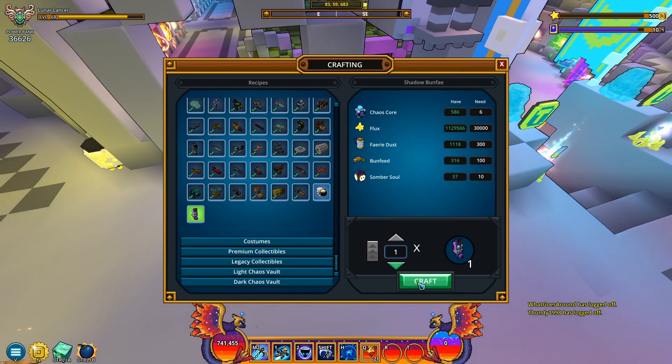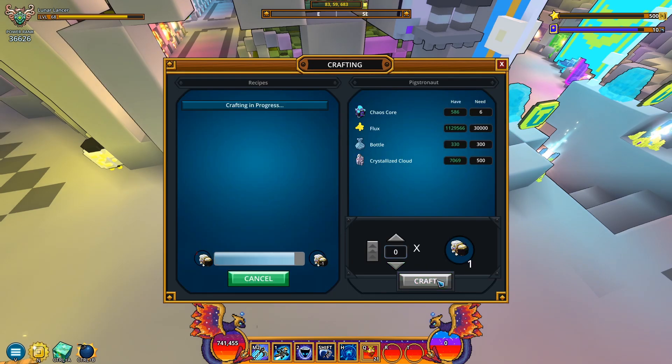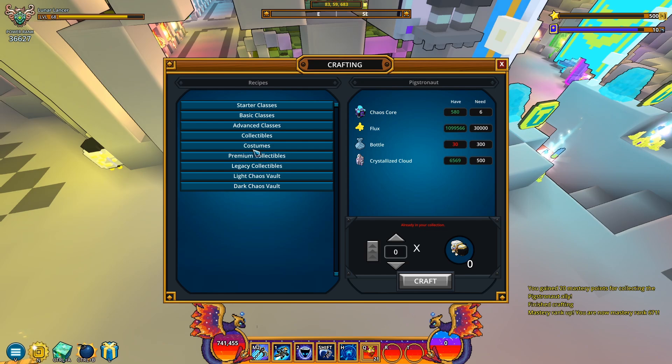And we finally tend some burstles. This is so much cheaper to craft — look at this one: 6k scores, 30k flux — similar so far — but look at this: 300 bottles, 500 crystallized clouds. This is super cheap, so let me get this one. There's gonna be like 20 mastery points. I think it's also gonna be ranked up today — yeah, there you go. Expect a rank up: 671, caught on camera, how nice.